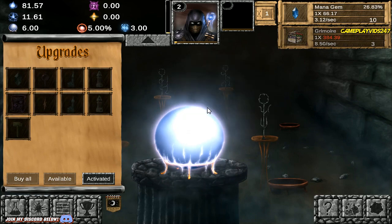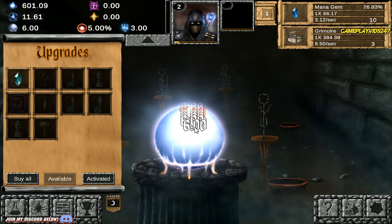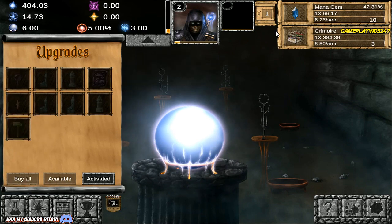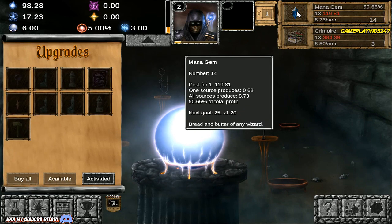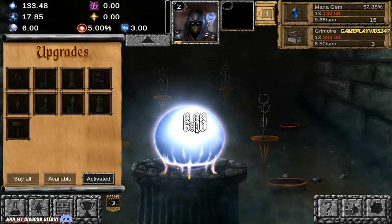I did just unlock heavy clicks there. So now we're doing 6 mana per click as well. Mana Quartz increases mana gem's profit by 100% — nice. So then we'll level up mana gem a bit more there. Mana gem is generating 52.38% of our total mana income, which is pretty nice.